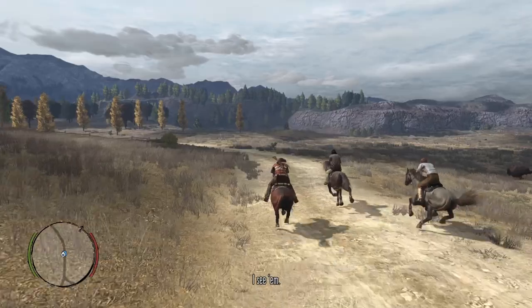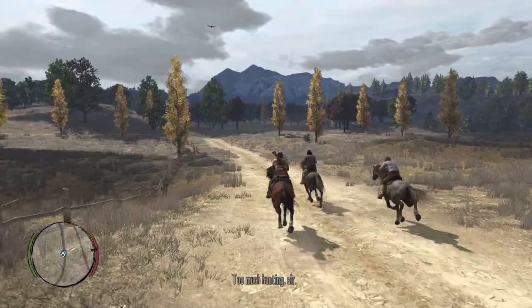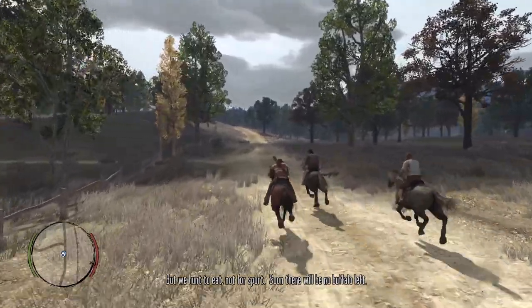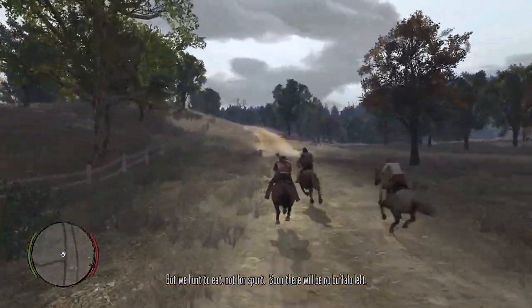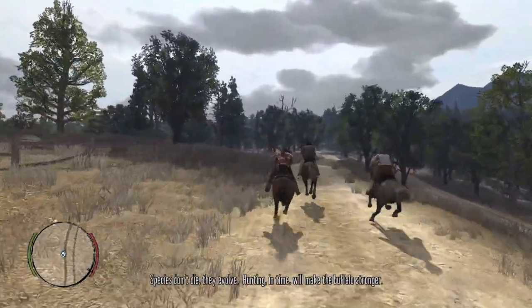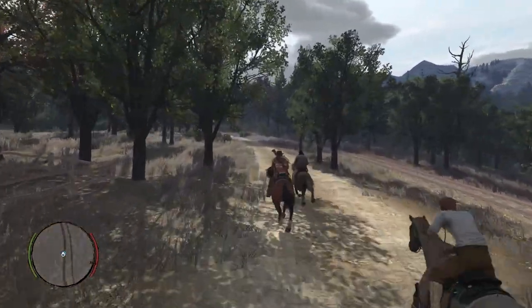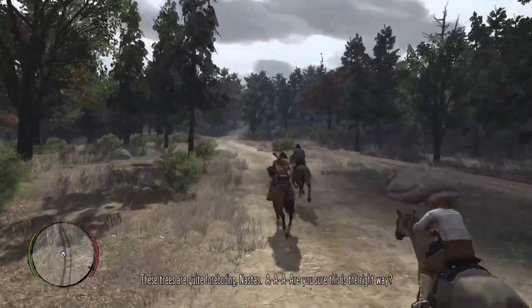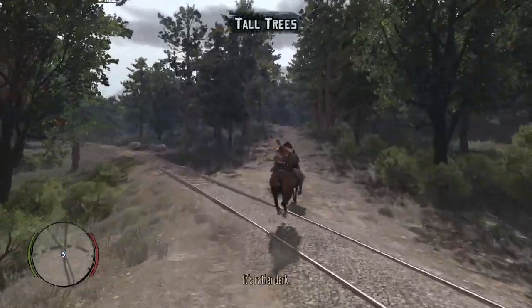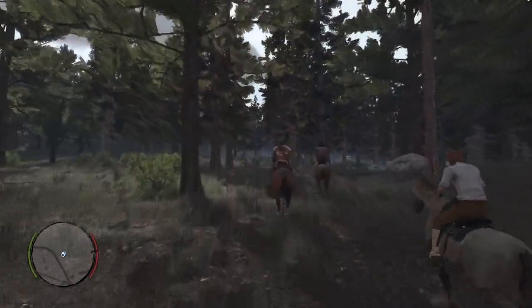Spotting a buffalo while riding - MacDougal admires the noble beast but notes white men will soon hunt them all to extinction. Nastas agrees. MacDougal argues extinction is a myth refuted by Darwin - that hunting makes the buffalo stronger. But Nastas counters if you hunt all of them they can't evolve. Heading into Tall Trees area.